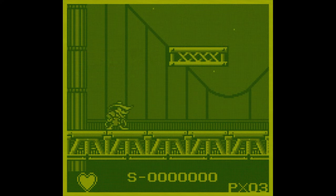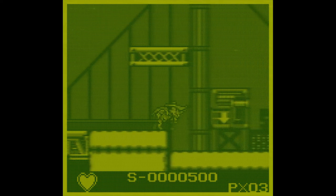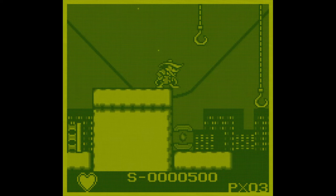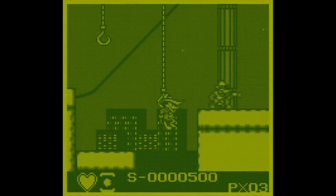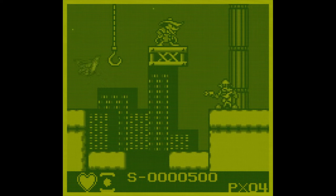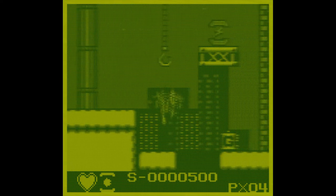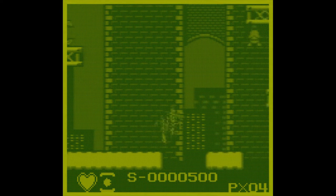Every stage starts with Darkwing Duck doing his little animation and catchphrase from the show. Right from the beginning you get to see the really good level design. You're introduced to this enemy way up on top, just looking around for the player. You can see him walking back and forth - he doesn't drop down until you get close. So you learn these enemies wait until they can see you, which you can use to your benefit to avoid them.